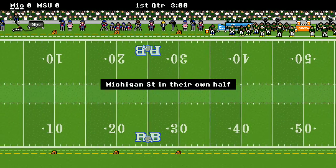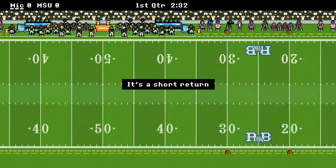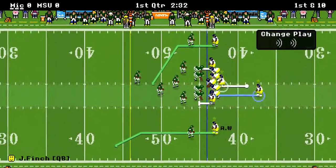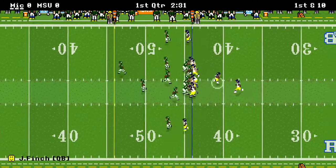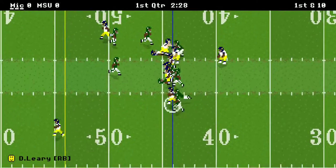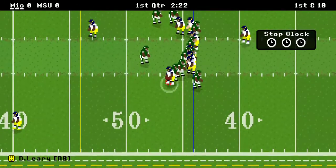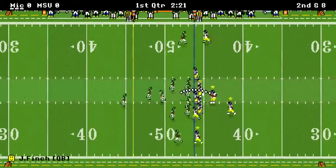Michigan kicks off to Michigan State, and Michigan State does nothing with it — a short punt gives great field position at the 44-yard line for your Michigan Wolverines. It's a run on first down, and a two-yard run right there. Looked like he had some daylight but just couldn't take advantage of it.